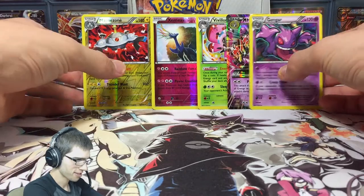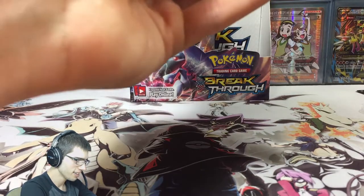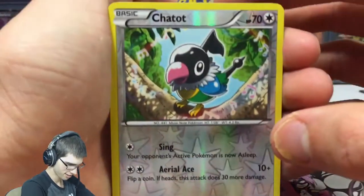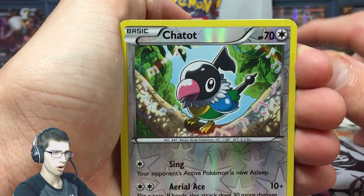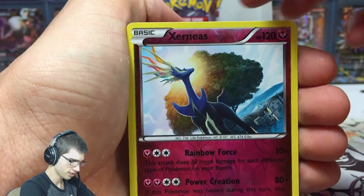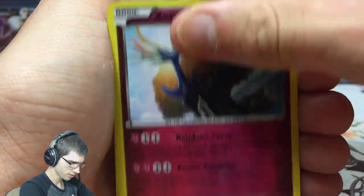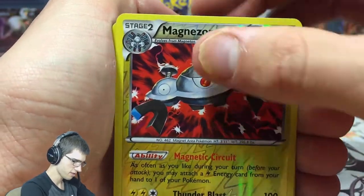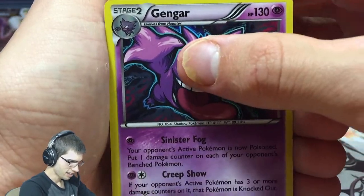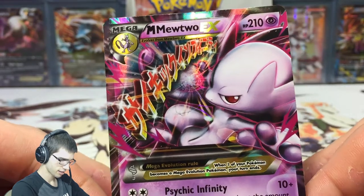Either way, a recap for this part. Let's sort these out so you can see my order — I'm going to put them in order from Least Favourite to Favourite: Reverse Holo, then Holo, then Ultra. We've got Chatot, Xerneas — I really love that Xerneas art — Magnezone, Vivillon, Gengar, and then the Mega Mewtwo Y, which is definitely the highlight of this part because that looks awesome.